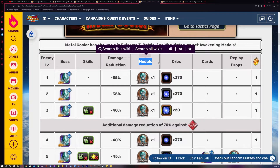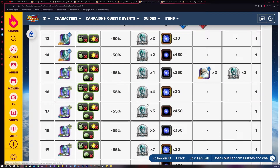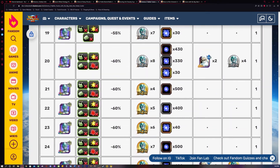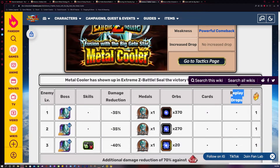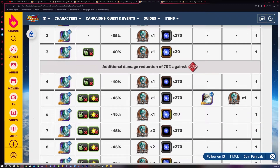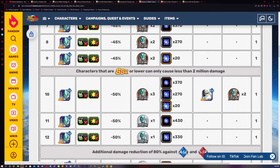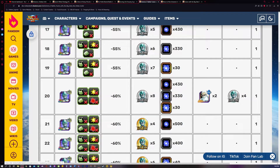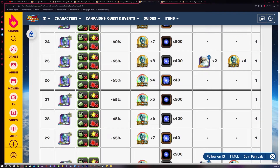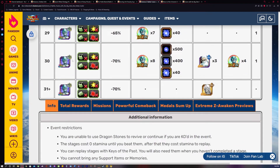As you can see here in this row, these are the medals you get for completing the stages the first time. Then you can go back and do replay drops. On stage 5 you get one bronze medal per run, stage 10 gives two bronze medals, stage 15 gives two silver medals, stage 20 gives four silver medals, stage 25 gives four gold medals, and stage 30 gives four rainbow medals per run.